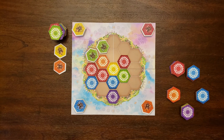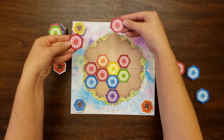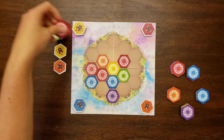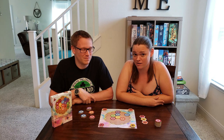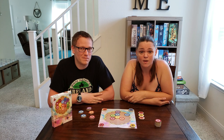Every bee that you laid down gets flipped over to reveal what color of honey that bee produced. If that honey makes a new match, you get to pick up all of that honey as well. Watch out because what you lay down can also help your opponent score — it's not just important what's on the front of your tile, it's also important what's on the back.